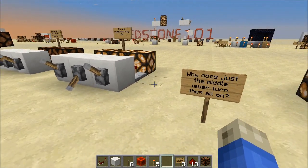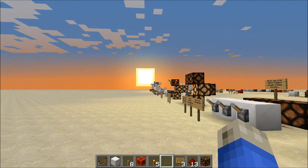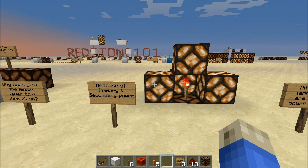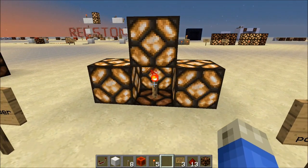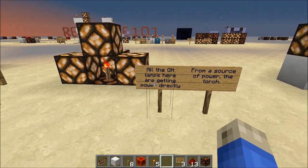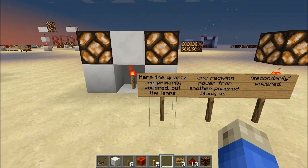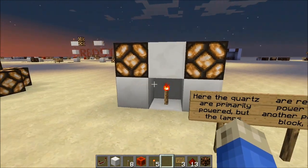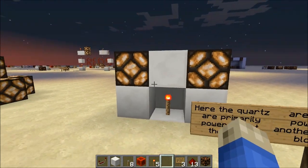If I flick the middle lever, why do all the lights turn on? That middle lever is connected to one circuit — what's happening? The reason is a concept called primary and secondary power. The torch here powers all the blocks around it. The lamps are getting power directly from the torch, but what's really going on involves the quartz blocks receiving primary power.